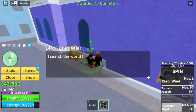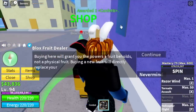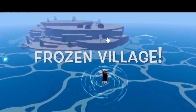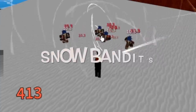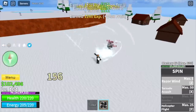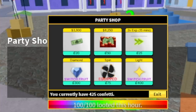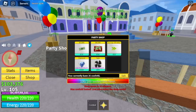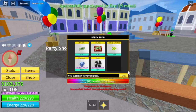Since there are no good fruits in the party shop, we will continue grinding. At this level, Frozen Village is the place to be. Our target is the no-bandits. We're going to grind here until level 105. After that, back to the party shop — check this out: Light Fruit! I want the light fruit. This will really make our grinding faster. Plus we have some more confettis, which we will use to buy the boost.